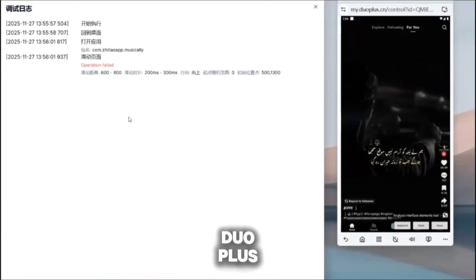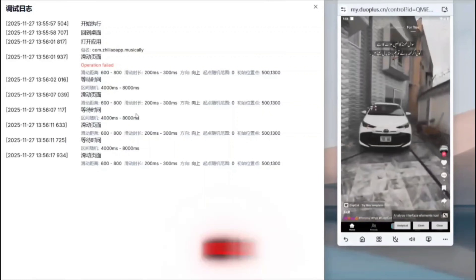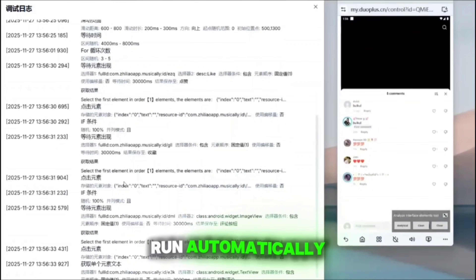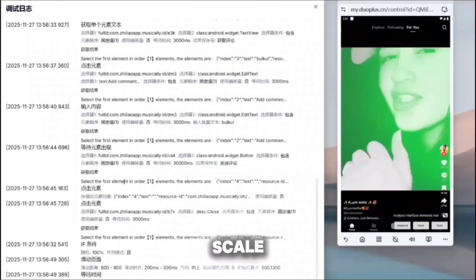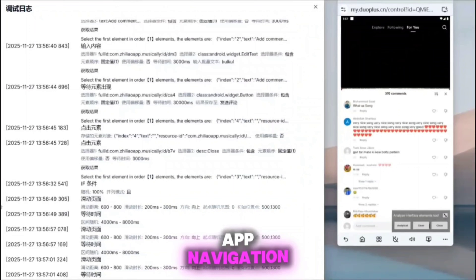The RPA feature of Duo Plus Cloud Phone enhances the automation tool very clearly. Duo Plus lets you automate repetitive, rule-based tasks across your Cloud Phone devices, simulating human interactions so tasks run automatically without you doing them manually. It's especially useful when managing multiple accounts or bulk operations at scale. You can create workflows that include login sequences, app navigation, and data input, and use them repeatedly without having to recreate tasks each time.